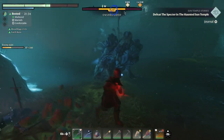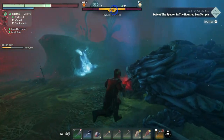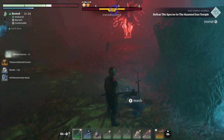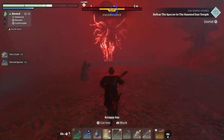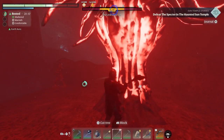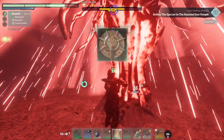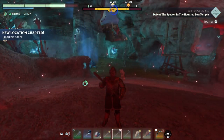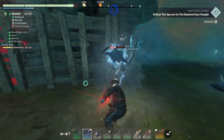Parrying is a bit wonky — you can hit the block button at the right time to stun an enemy, but if you try to do it again in succession while getting attacked, the block doesn't actually come out and you stutter, which is very annoying. But again, this is early access, so it's to be expected. It doesn't respond as quickly as I want it to, but I'm going to address that in my report.